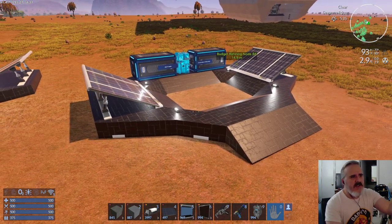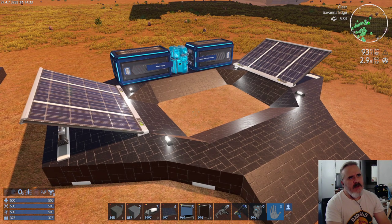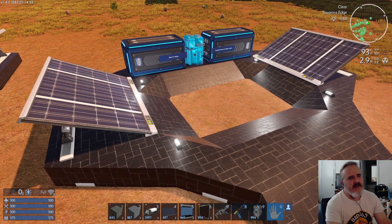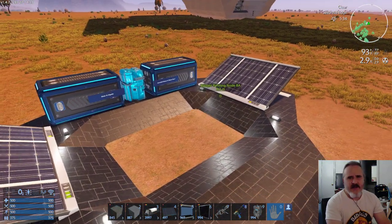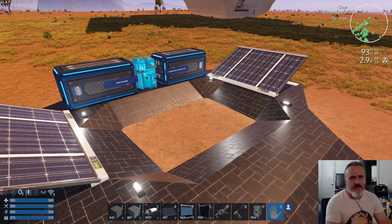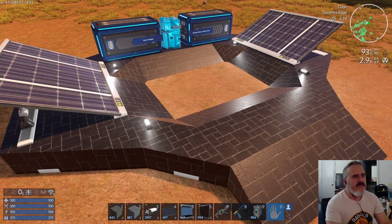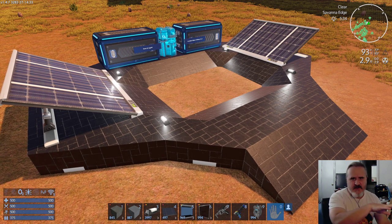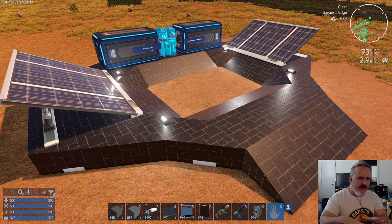This would eventually be torn down if it wouldn't be used for an outside O2 thing. If you have a main base sitting right here and somebody's out on foot doing something, they can come over here and re-up their suit oxygen. Or it could possibly be left as a place to keep all the constructors if the base you're building doesn't have a means of placing all those in there in an organized fashion.